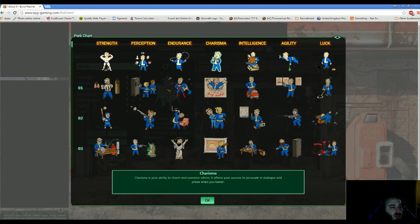Going back up to Charisma — I didn't put any points into this. This covers things like reducing prices at vendors and being able to influence and persuade people. That's not how I wanted to play the game based on my allocation so far, since we're focused on general tankiness and automatic weapon damage.